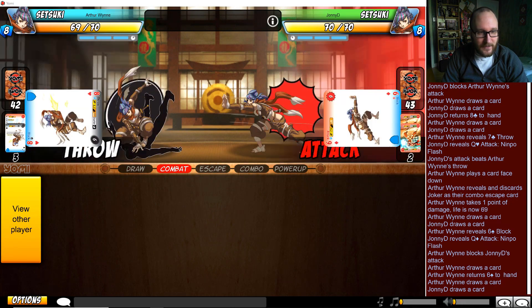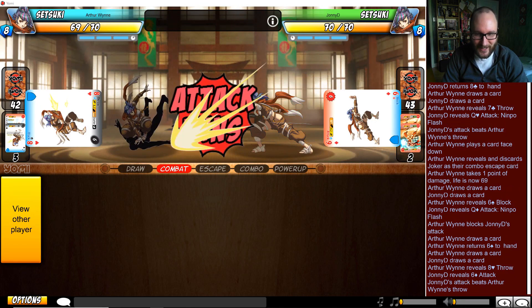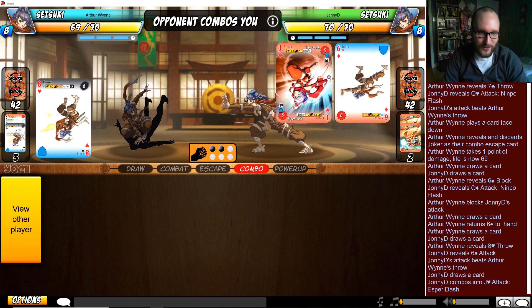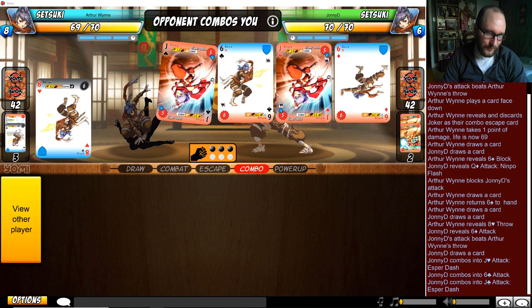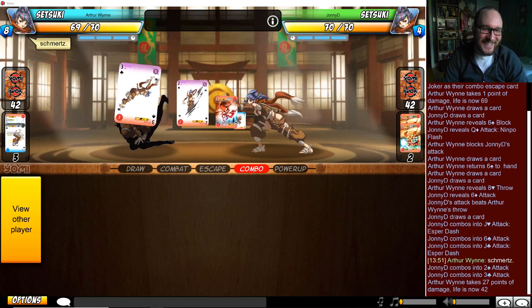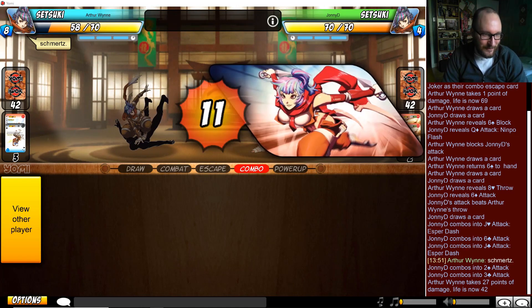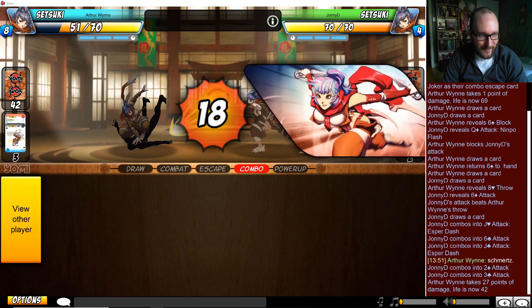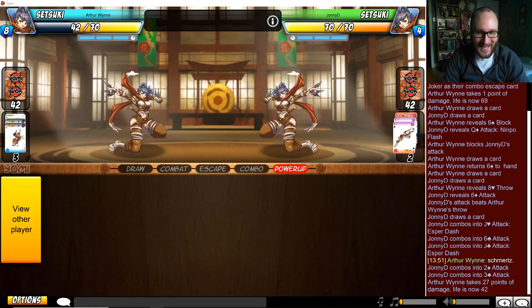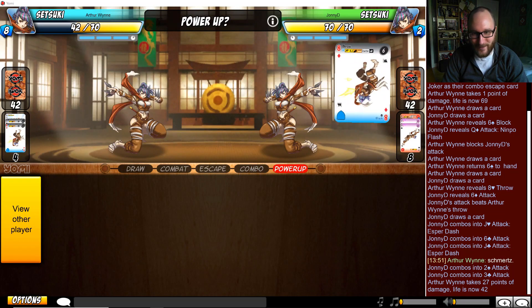Arthur Wynn sees Johnny D played two queens and thinks, 'okay you're out of queens, so I can safely go in with a throw - you're not gonna have too much backing this up.' Then Johnny D puts a fat six on the table and follows it up with jack.